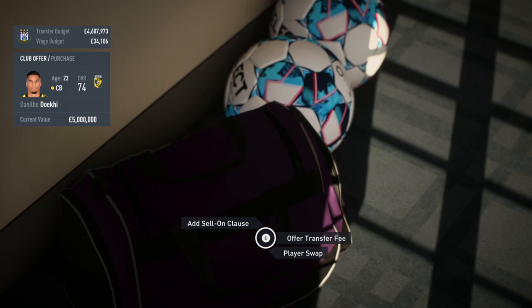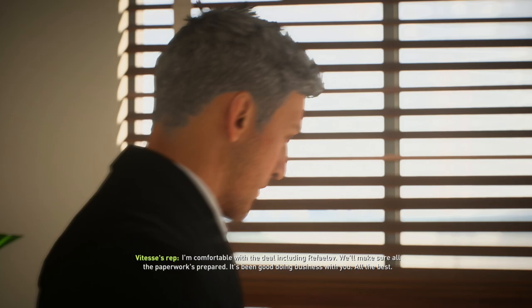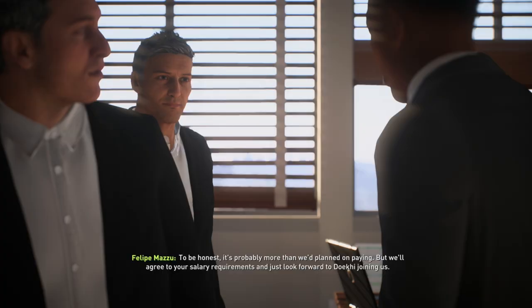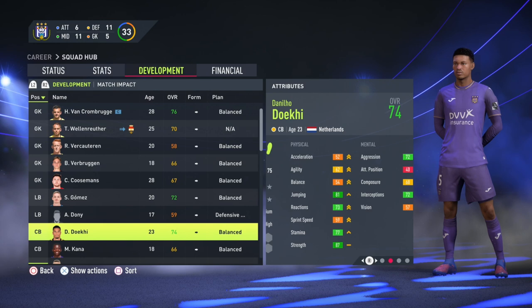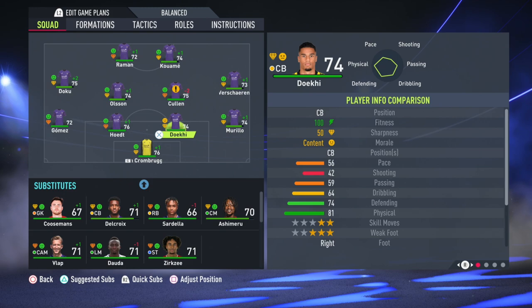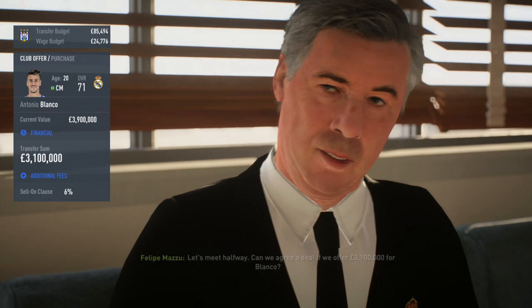In terms of other signings for Anderlecht, with not much money to work with we did manage to sign a new centre half — Danilo Doki, who I recommend for a lot of career modes as a budget centre half with a good starting overall and solid potential. We swapped out Rafailov, the Israeli winger at 36 years old who's going to decline rapidly, for Danilo Doki — signed him for two million plus Rafailov. He's 23 years old, 74 overall, goes right into the first eleven alongside Wesley Hoedt, and has 80 potential. One of the best budget centre halves you can get for a league like the Pro League.